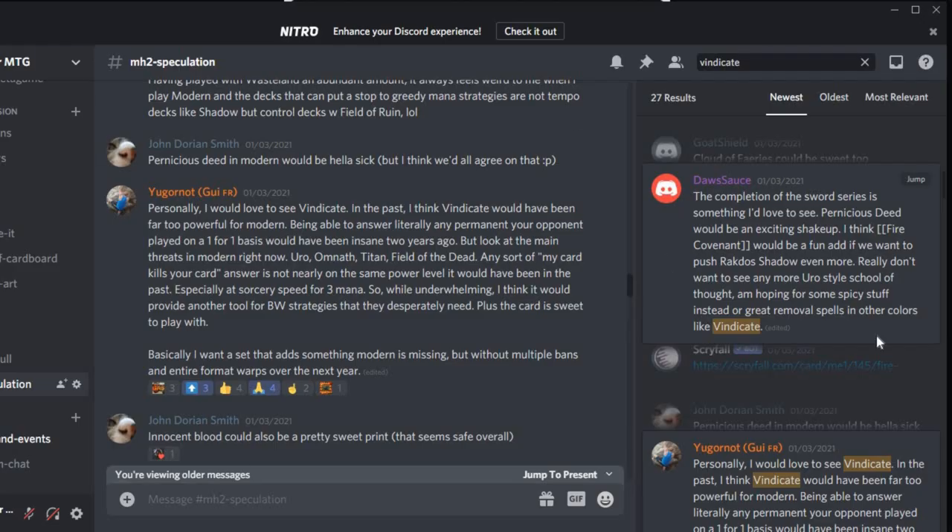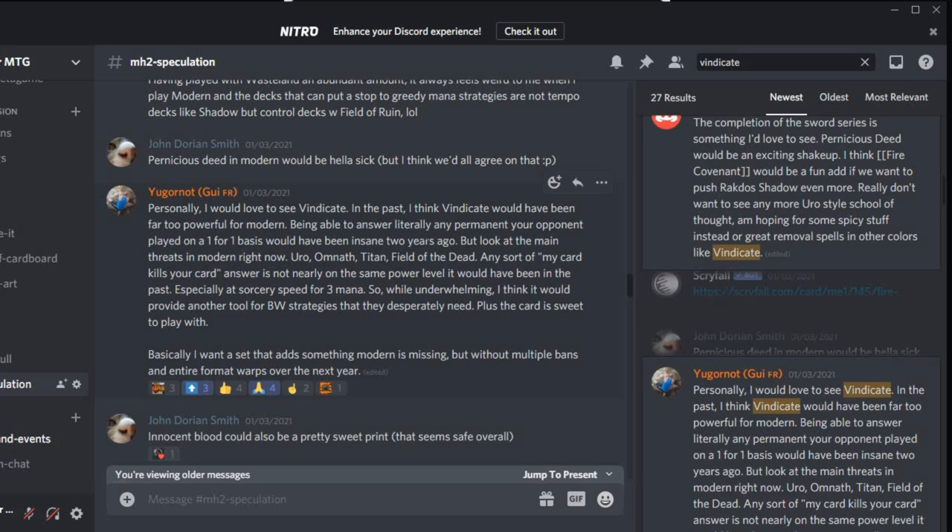Let's see what the Discord had to say about it. Jugernot on Giz says: personally, I would love to see Vindicate. In the past I think Vindicate would have been far too powerful for Modern, being able to answer literally any permanent your opponent played. One-for-one would have been insane two years ago, but look at the main threats in Modern right now: Uro, Omnath, Titan, Field of the Dead. Any 'my card kills your card' answer is not nearly on the same power level it would have been, especially at sorcery speed for three mana.